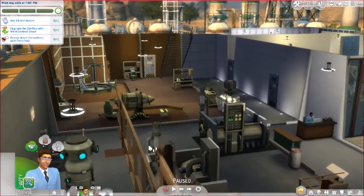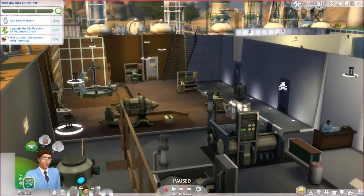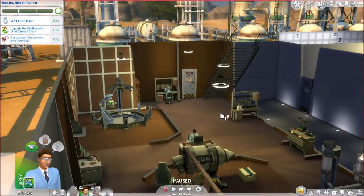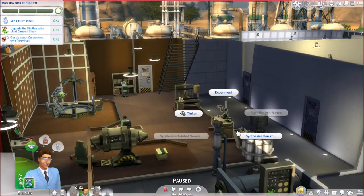Anyway, welcome back to Let's Play The Sims 4. We are here with Wes after he just had Oberon, his weird little alien baby. I don't know who's taking care of him — I guess Zoe must be taking care of him all day. We are going to work on some new scientific experiments. We're going to make a slimify serum and upgrade the SimRay, or as we like to call it, the Swansonator, so that will be pretty fun.